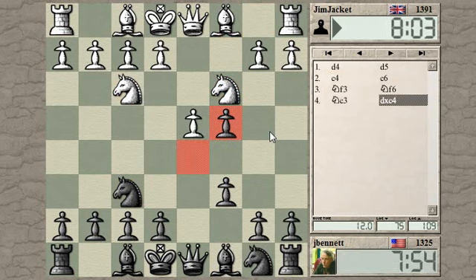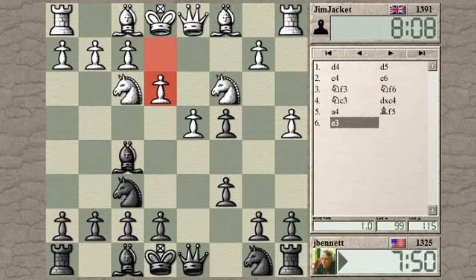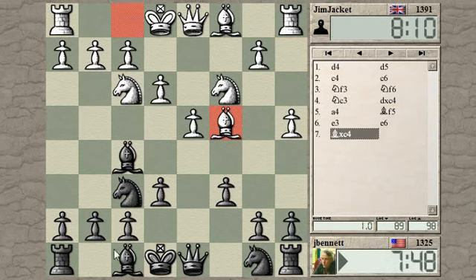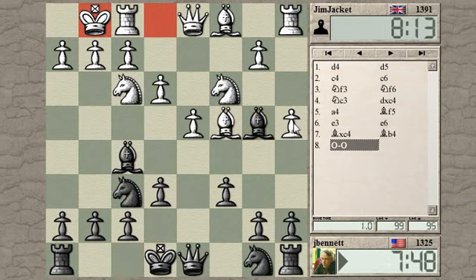Let's take the pawn and see how he reacts to that. Yeah, that's the main move. Now getting the bishop outside the pawn chain and playing here. This pawn move, pawn to a4, has loosened the square B4, so it allows me to place a piece on it. It was played in order to slow down B5 and prevent me from holding onto the pawn, which I could have tried to hold onto anyway. That's another way to play.